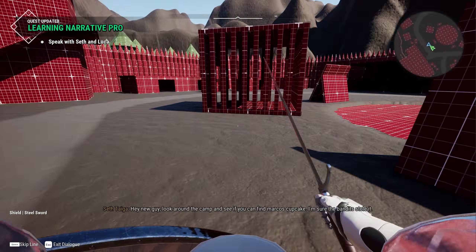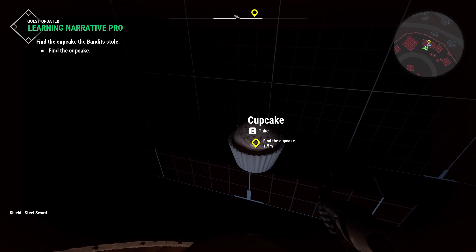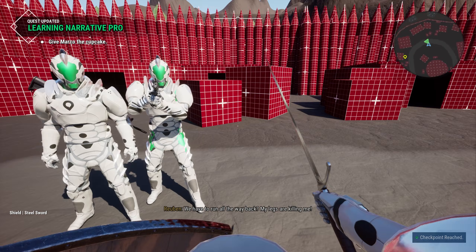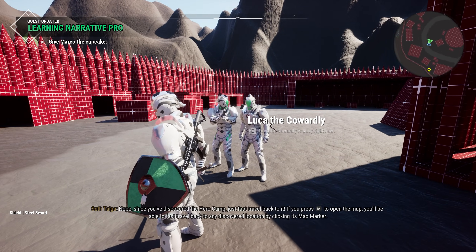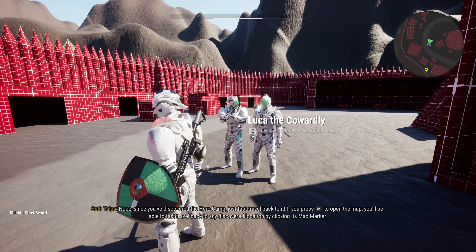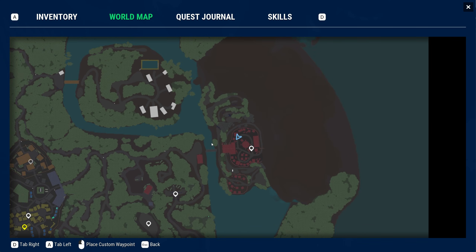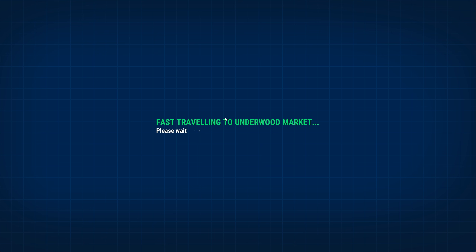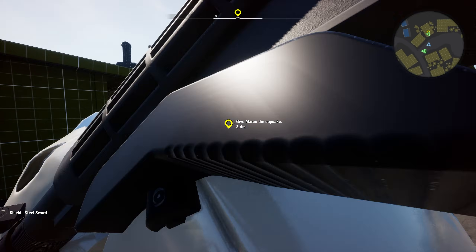If you press M to open the map, you'll be able to fast travel back to any discovered location by clicking its map marker. So let's go ahead and try that out — we're going to open up the map and fast travel back to the market, which is where our quest objective is. You can also see our quest objective on the map. Our objective is to give Marco this cupcake.